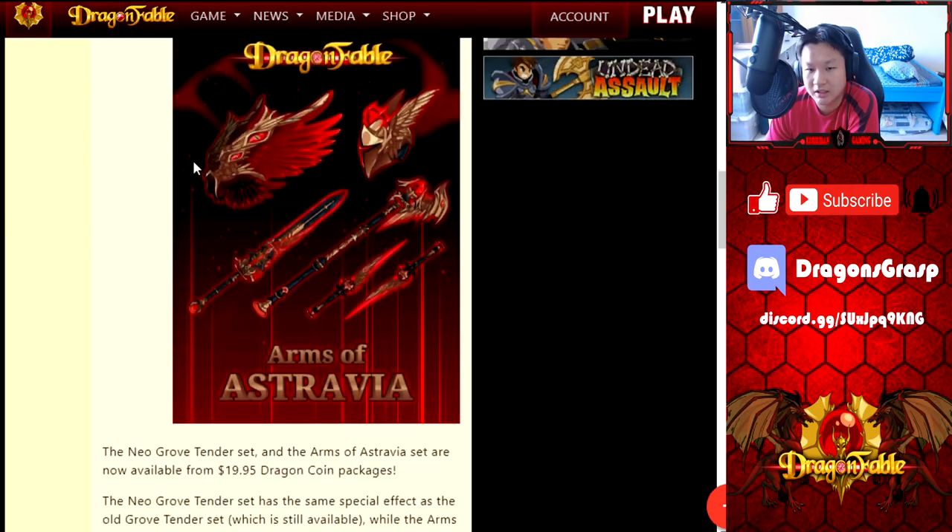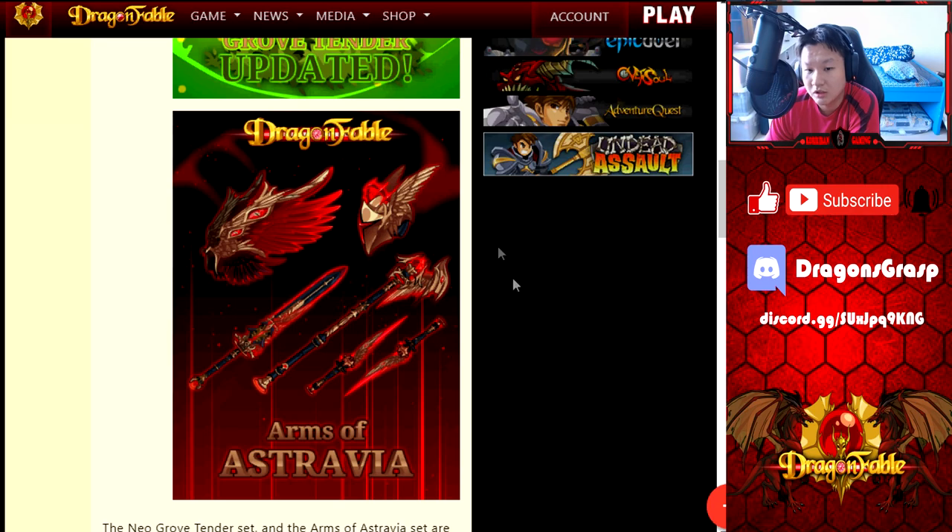The next package is the Arms of Astravia — really cool-looking gear. I did buy this package because the dragon coin offer is about to end in like a day's time and I just couldn't help myself. If you're looking to get a DC package, now is the time — you probably have about one day left before the offer expires. You can get up to 50% extra dragon coins on all DC packages purchased. When you buy the package you get the helm as well as the wings, plus one weapon token. There are three different variants of the weapon: a sword, a staff, and daggers.